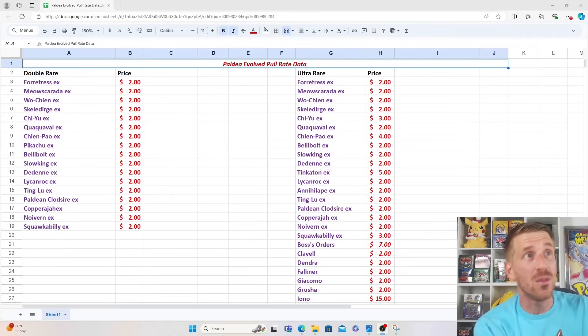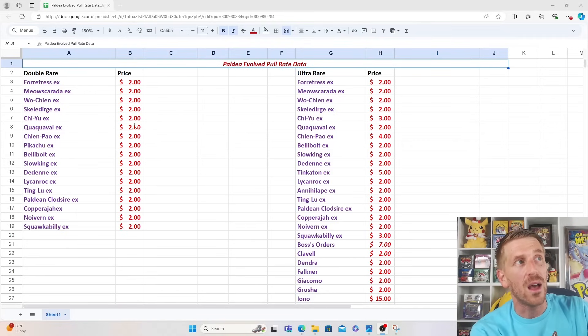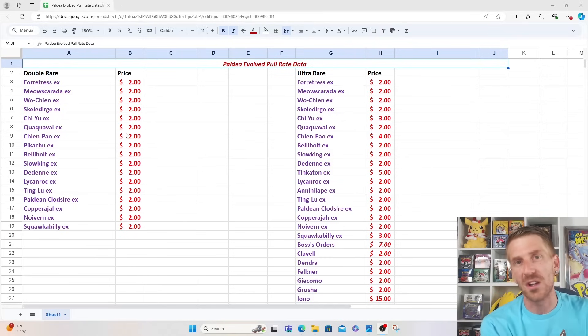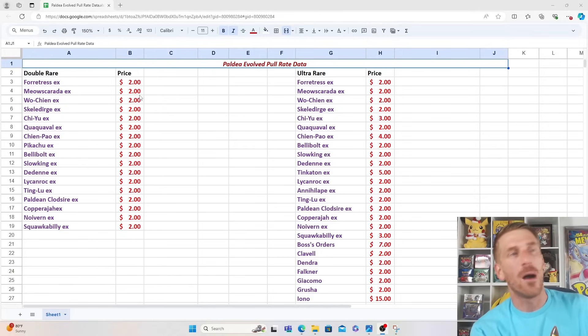We're going to look at that. The way we do that is by looking at pull rates and then analyzing the price points of all the cards in the set across the upper rarities — all the regular art EXs, classified as Double Rares; all the full arts, classified as Ultra Rares; and then the Illustration Rares, Special Illustration Rares, and Hyper Rares. We're going to look at all of those as far as pricing goes.